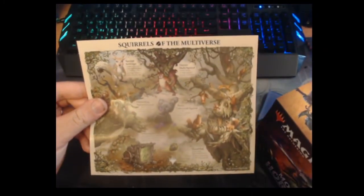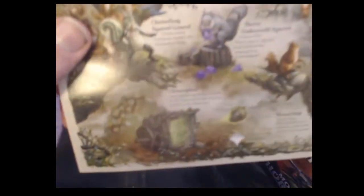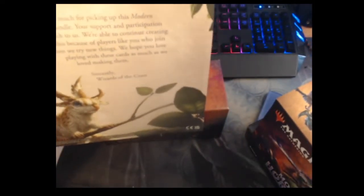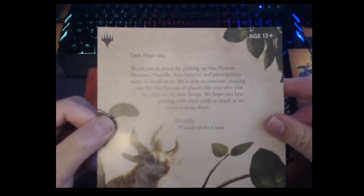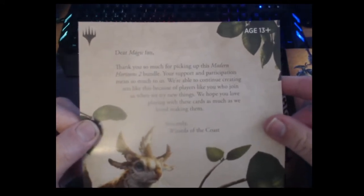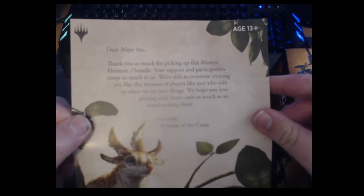You get this nice little insert with the squirrels of the multiverse — it's got Squirrel Sovereign and Chatterfang looking regal. There's a letter inside: 'Dear Magic fan, thank you so much for picking up this Modern Horizons 2 bundle. Your support and participation mean so much to us. We're able to continue creating sets like this because of players like you who join us when we try new things. We hope you love playing with these cards as much as we love making them. Sincerely, Wizards of the Coast.'